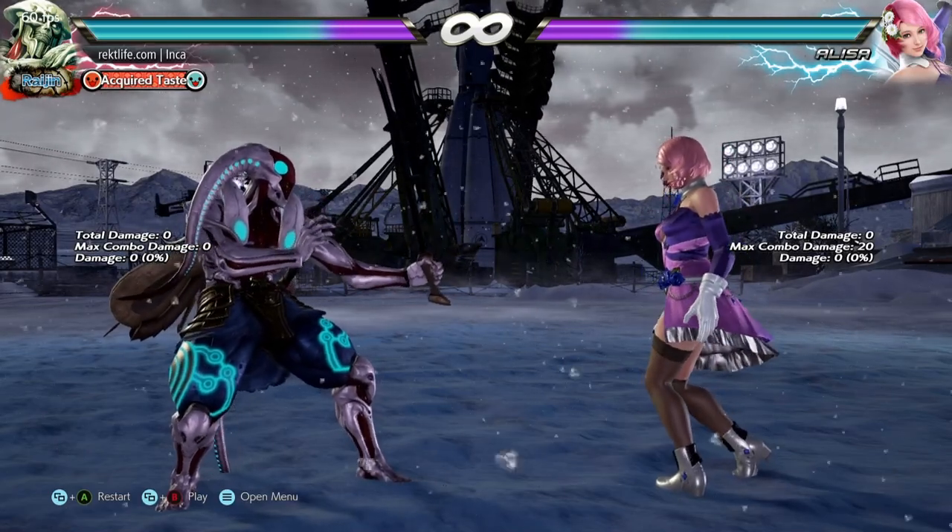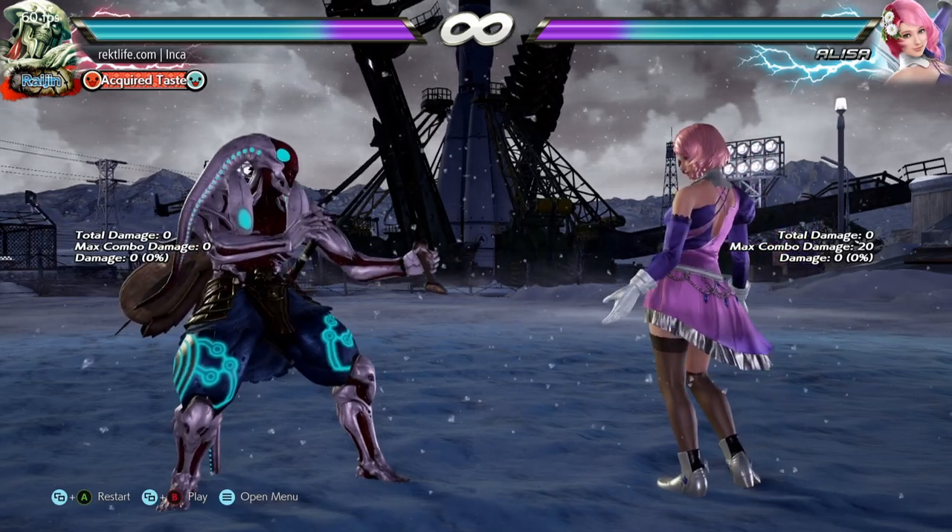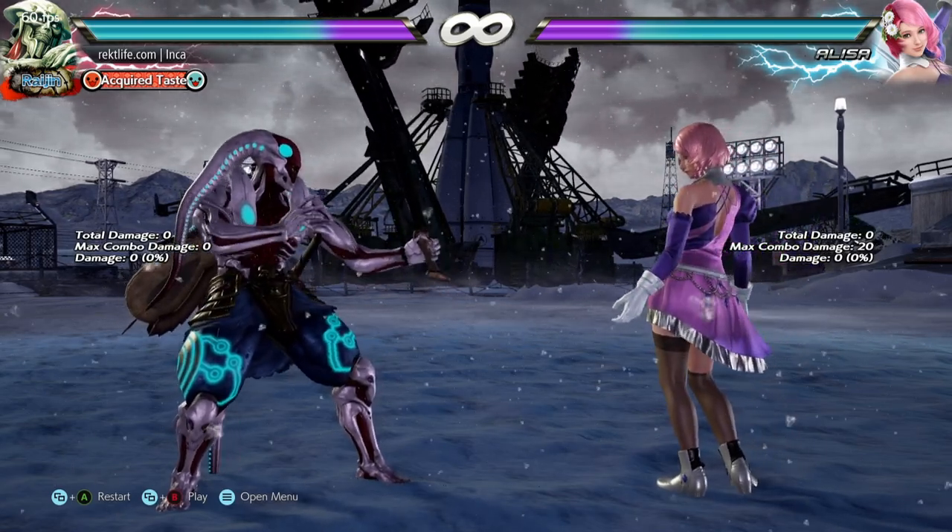So there you have this quick tip versus Alisa's up forward four. Don't allow her to just get minimally punished for her hopkick attempts.